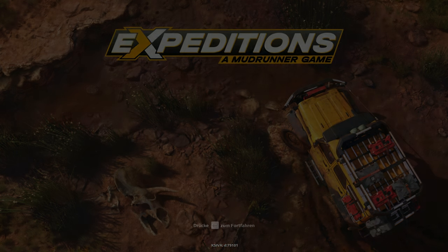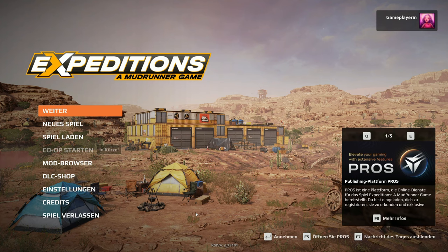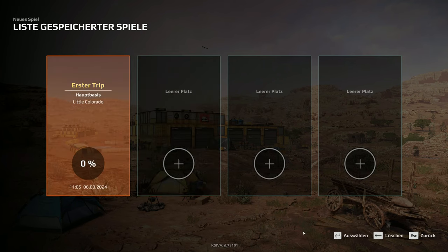Hallo und herzlich willkommen zu Expeditions: A MudRunner Game. Ich habe es mal kurz angespielt, um zu gucken, wie es ist. Ich kann schon mal sagen, die Grafik sieht auf jeden Fall sehr, sehr hübsch aus. Wir starten einfach mal ein neues Spiel. Sehr positiv ist übrigens, dass wir vier verschiedene Speicherplätze haben, also nicht nur überspeichern müssen.